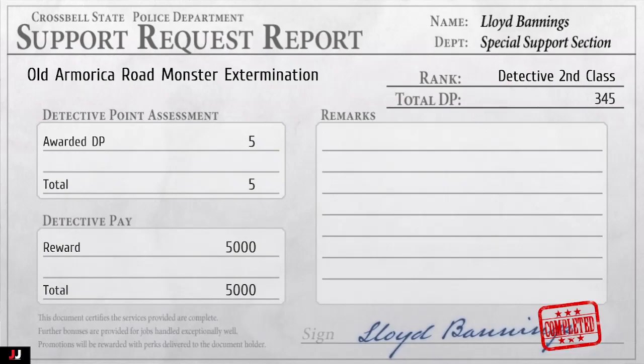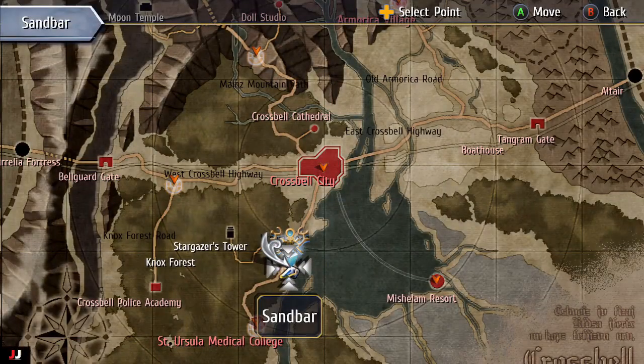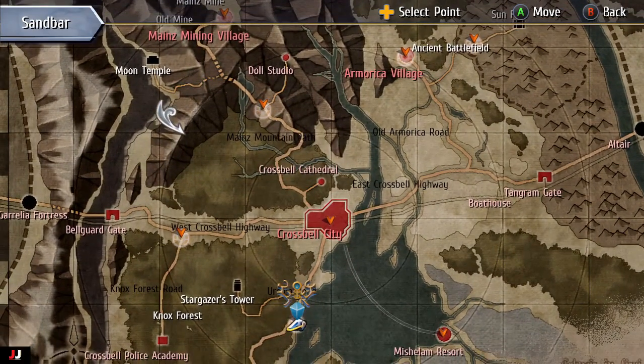Welcome to my Trails to Azure side quest guide: Old Armorica Road Monster Extermination. For this quest, you want to make sure that your burst meter is full and you have some strong magic set up on all your characters that can hit a large radius.